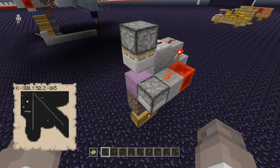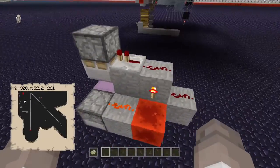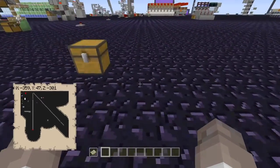Hey guys, Repairman here. Today we have a bulk storage unit — this thing is tiny, only two blocks wide and very little resources. You're going to need these supplies here; put them all in a chest where you can see them.